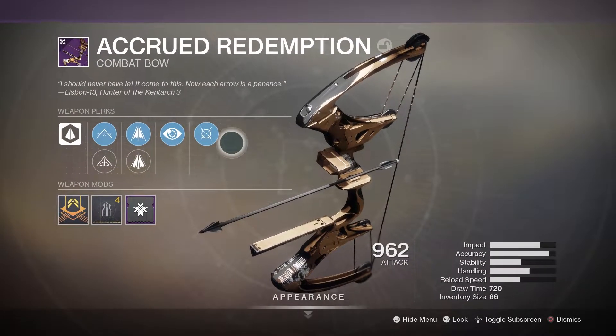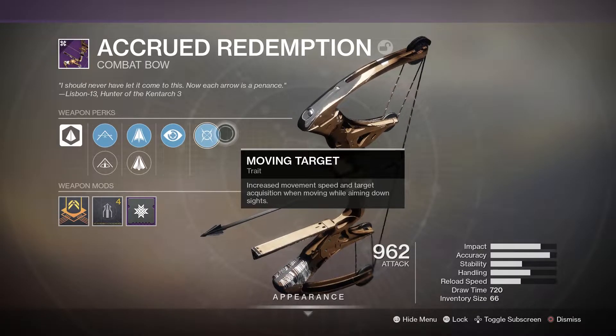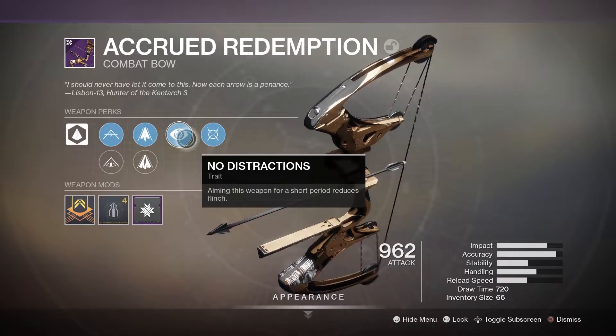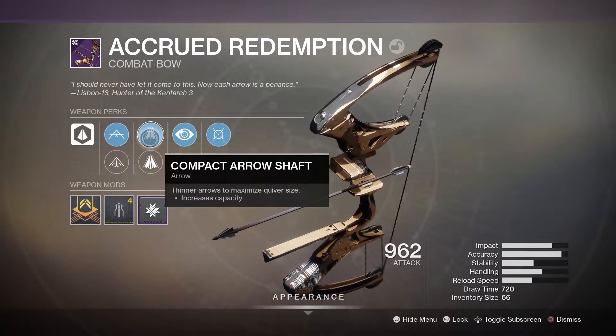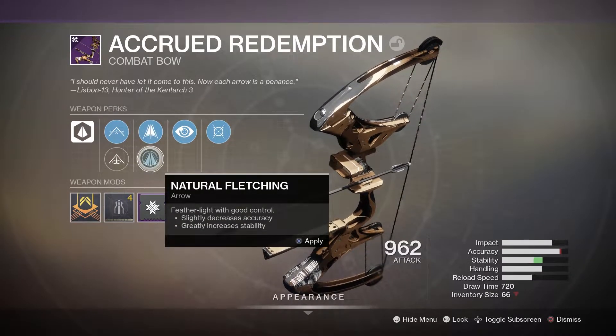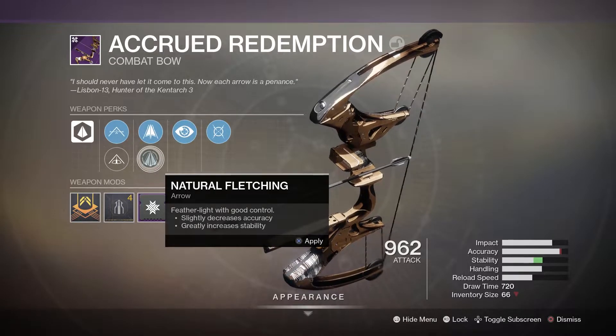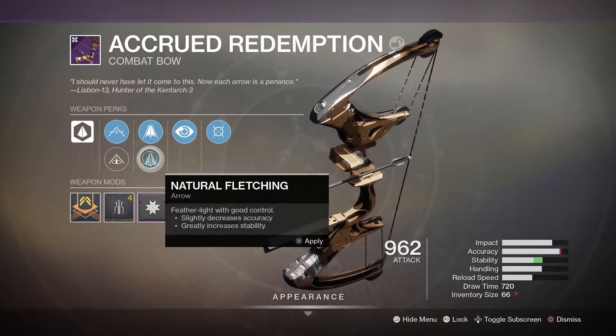In terms of perks we have Moving Target — increased movement speed and target acquisition when moving while aiming down sights. No Distractions — aiming this weapon for a short period reduces flinch. Compact Arrow Shaft — thinner arrows to maximize quiver size, increases capacity. We could go down to Natural Fletching but that's going to shave off some accuracy, and again bows really don't need stability in my opinion.